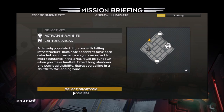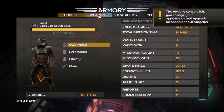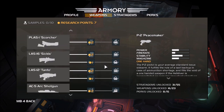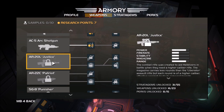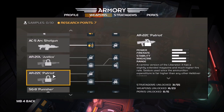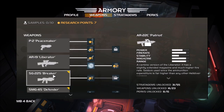You can have other people join you if you want. In addition to that, before you leave, you'll have access to an armory. You'll be gaining research points over time that allows you to unlock new weapons, stratagems, and perks. Some of the weapons are hidden behind DLC, so you'll have to pay extra money to unlock those.